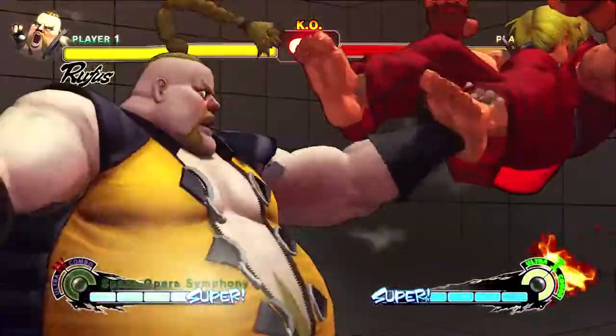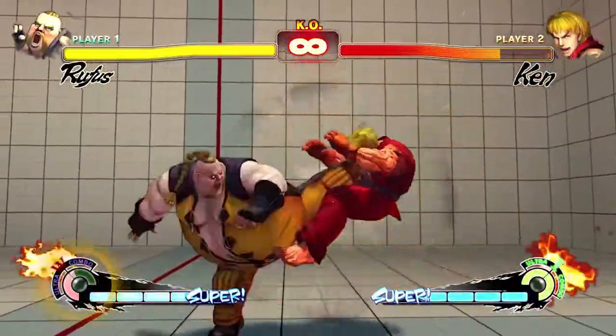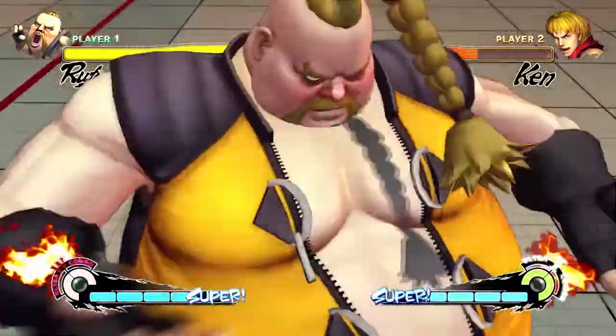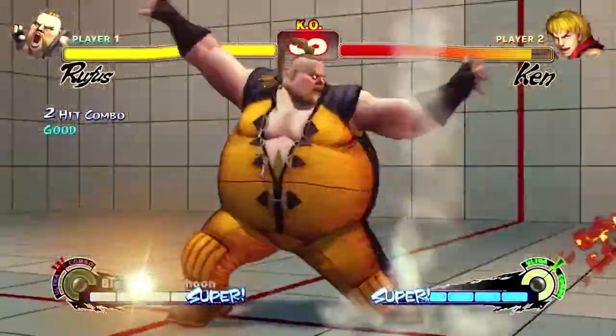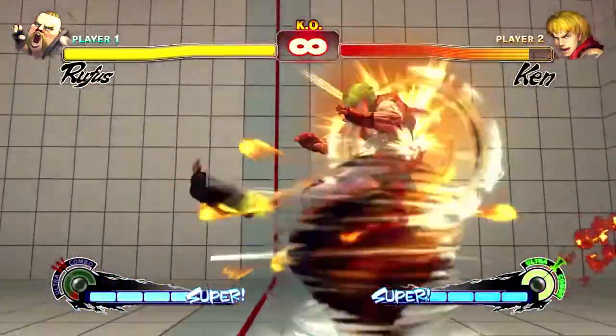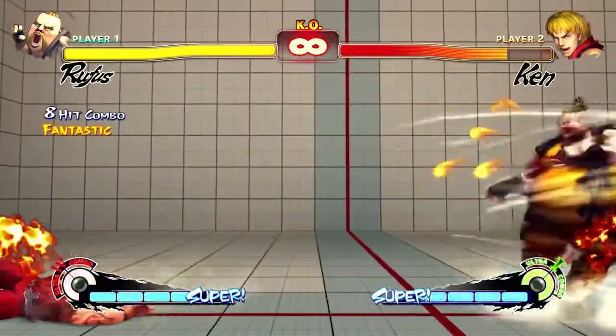First up of the new battle systems is Ultra Combo Double. What this is is a new mechanic that allows you to play both Ultras simultaneously at the sacrifice of the max damage an Ultra would do alone. Although it does less damage, which may be adjusted through fan feedback, there's definitely a new layer of strategy that has been added, so we look forward to seeing what you guys can come up with.